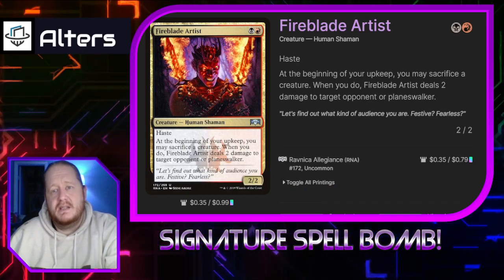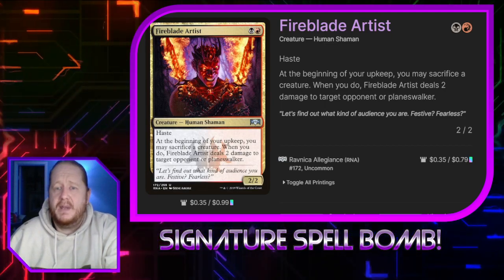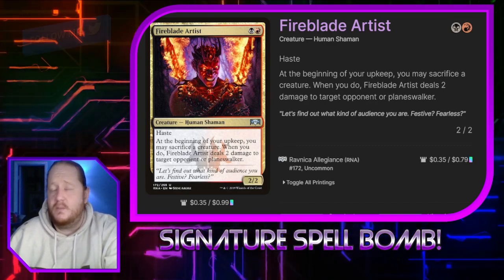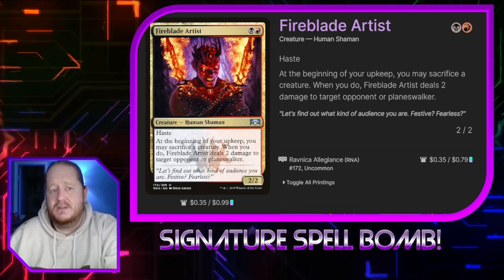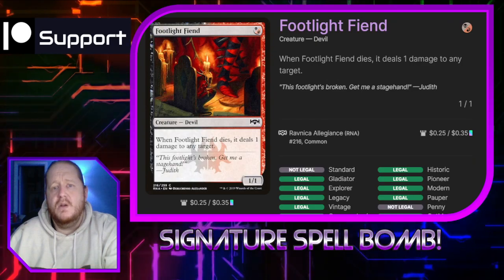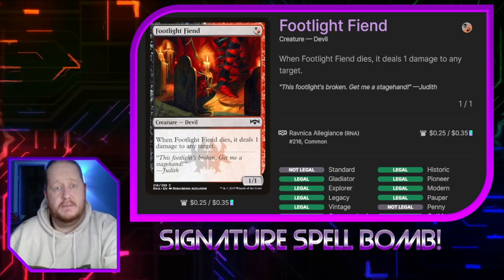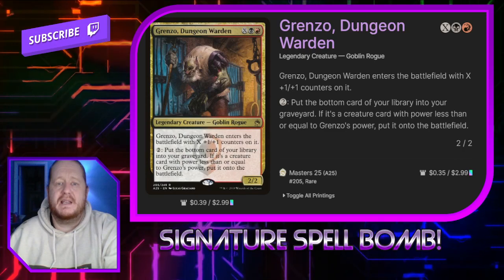Fireblade Artist is a 2-cost 2/2 with haste. When we hit our upkeep, we can sacrifice a creature — if we do, it deals 2 damage to target opponent or Planeswalker. So this is good Planeswalker removal, it's another creature in our deck, and it is a sacrifice outlet, so it does everything this deck wants it to do. Polite Fiend is a 1/1 Devil for Aractos. When it dies it deals 1 damage to any target.